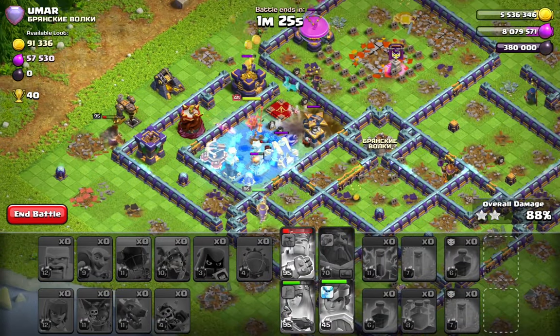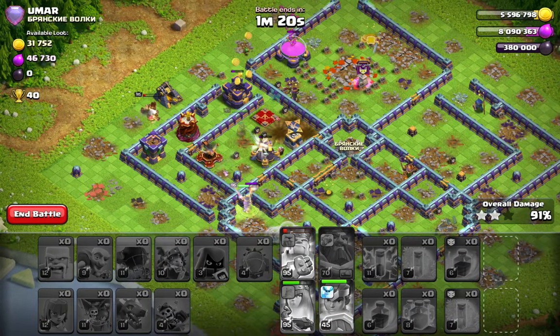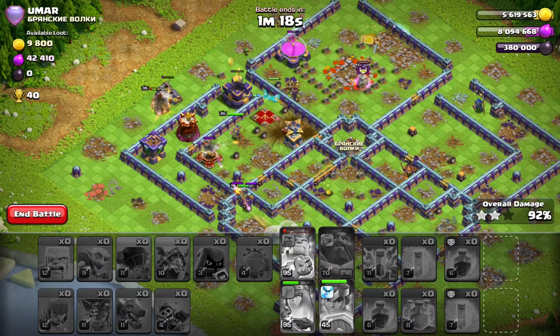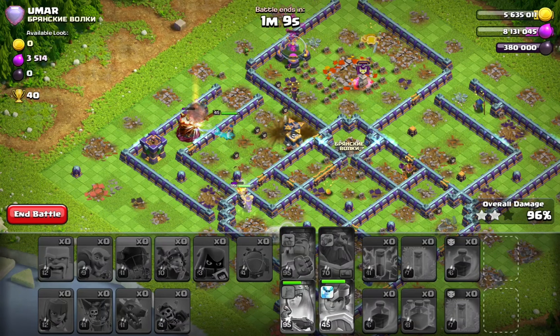We're going to freeze this back end and we have three heroes alive trying to get this area completely done and dusted. Unfortunately with my warden on ground - but sometimes you can't change it, sometimes you come from a friendly challenge or from a tournament and you didn't change the warden. It's unfortunate but we still managed to get the triple. Let's move on.